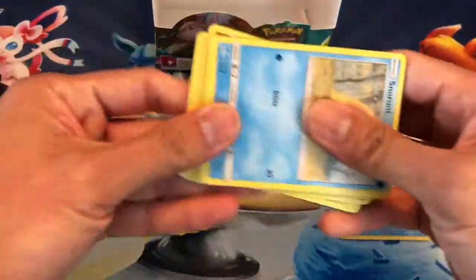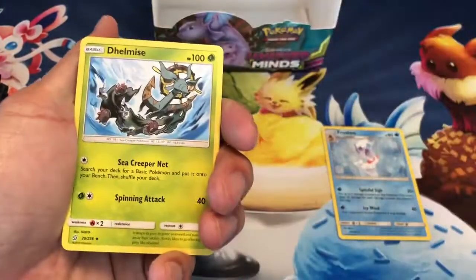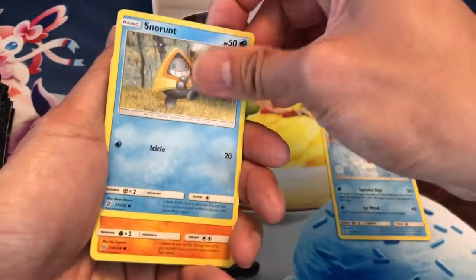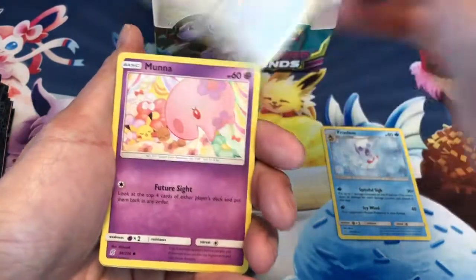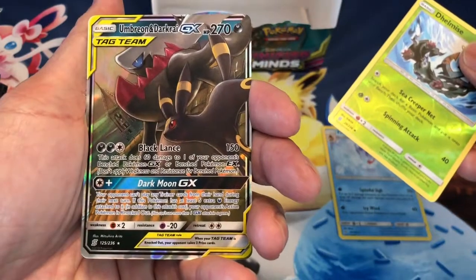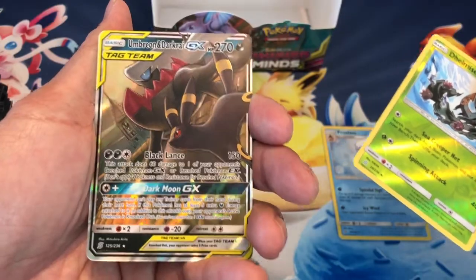So of course we are trying to get that Mewtwo and Mew Tag Team Hyper Rare. I wouldn't mind getting that red ball — the Cherish Ball — let me know in the comments. Drillbur, Dwebble, Pidove, Munna, Delmise, Reverse. Last card is an Ultra Rare — Umbreon and Darkrai GX!